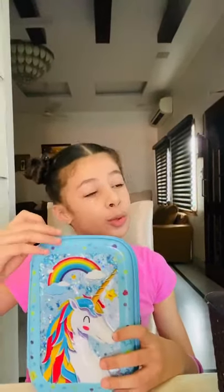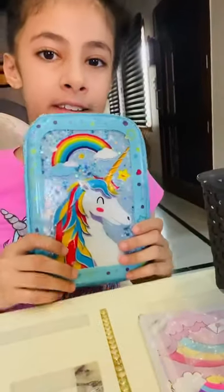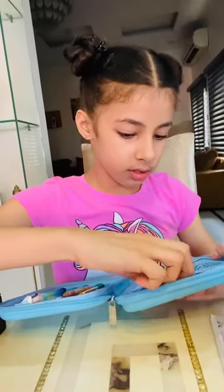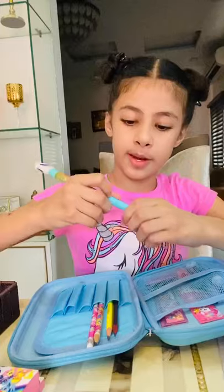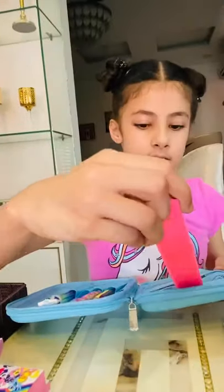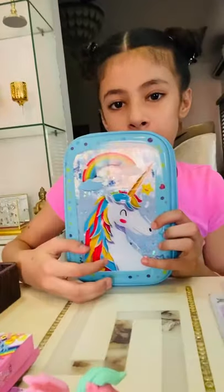Now see my new kit — it is similar and there is water inside, and see the glitter is moving with the water. I got this on my birthday! Inside there are My Little Pony scales and other unicorn things. This pen — it looks empty but when you look inside there is glitter and a unicorn at the back. There is another unicorn scale — they are both unicorns and they are rainbow colored.